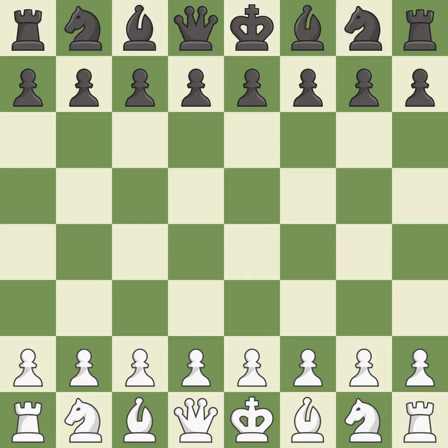King's Indian Defense, Fianchetto, Carlsbad, Pano Variation. 8.b3 Rb8 9.Nd5.